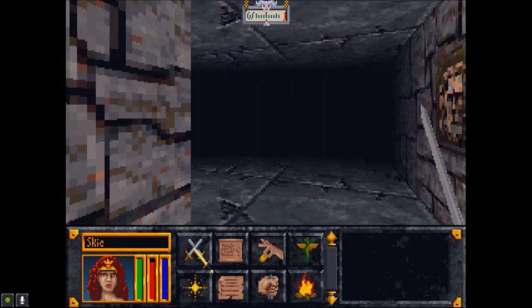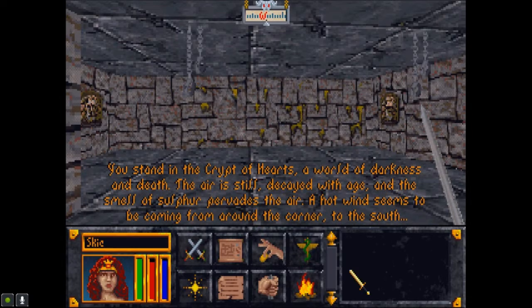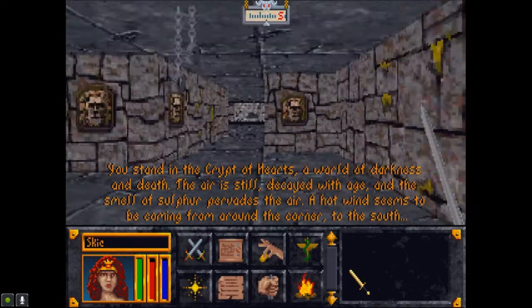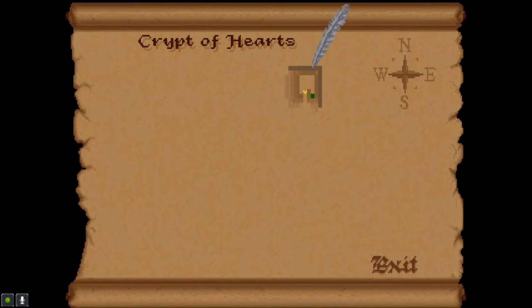You can sense the sixth piece of the Staff of Chaos somewhere below. Sword at the ready. You stand in the Crypt of Hearts, a world of darkness and death. The air is still, decayed with age, and the smell of sulfur pervades the air. A hot wind seems to be coming from around the corner to the south. That'd be from this direction. So we immediately know that we're in the northeast section of the dungeon.